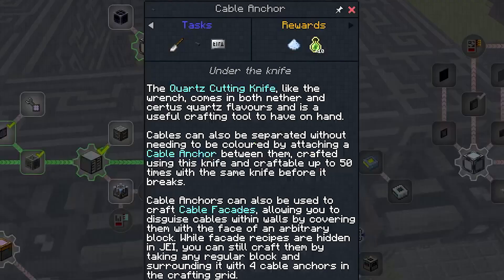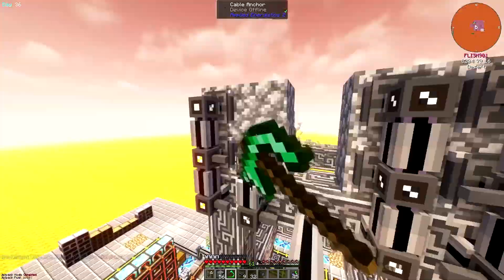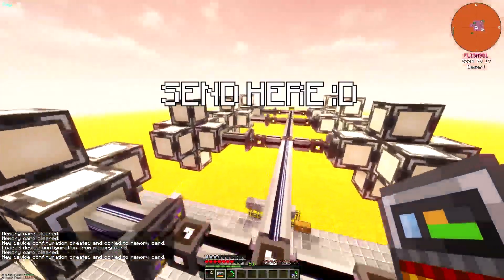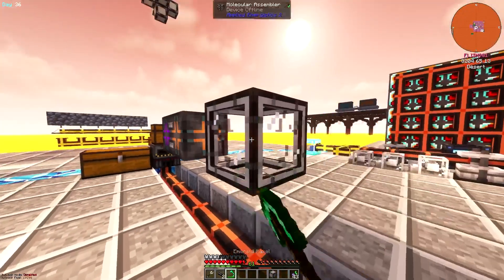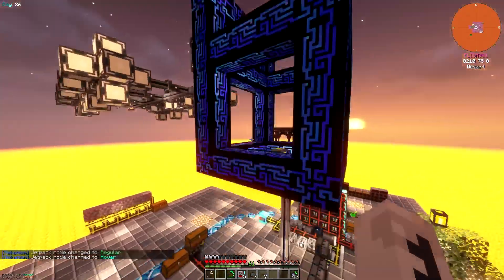I also used a quartz knife to make some cable anchors, which are super useful for separating the cables. After some cable anchor trial and error, I came up with a sleek design. For those unfamiliar with P2P tunnels, they basically take the channels from one side of a controller and send them to the other side they're connected to. So I dismantled the old crafting flower as it used up too many channels, then replaced the old controller with an energy acceptor and hooked it up to the new one.